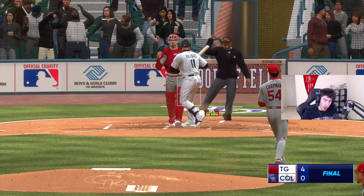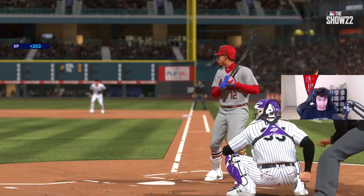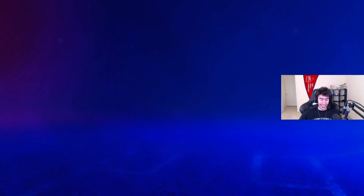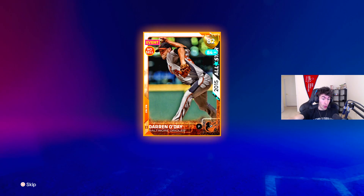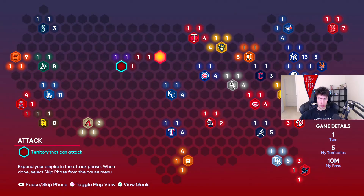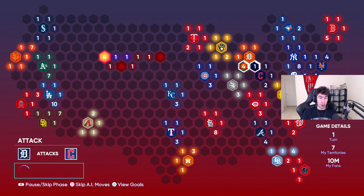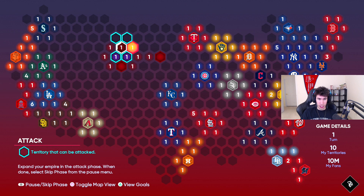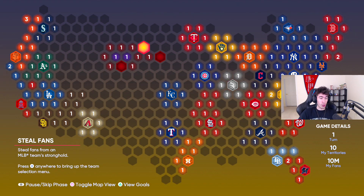I got the stronghold done, no problem. All-star difficulty isn't that bad for me — I try to play on rookie if I can, but the first stronghold is usually an exception. Every game in Conquest is a three-inning game — every game you play within Conquest mode is going to be three innings, never more. We just took the Rockies, so now they're gone from the map. Every three spaces you have on the map, you get one extra million reinforcements on your reinforcement turn.